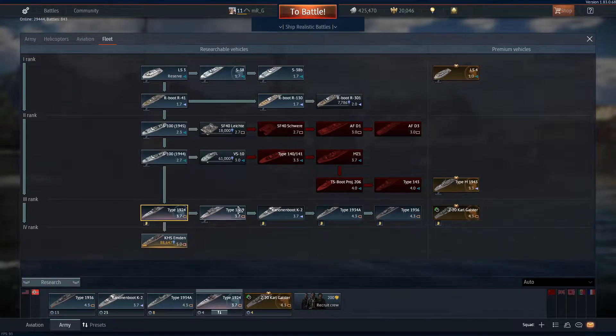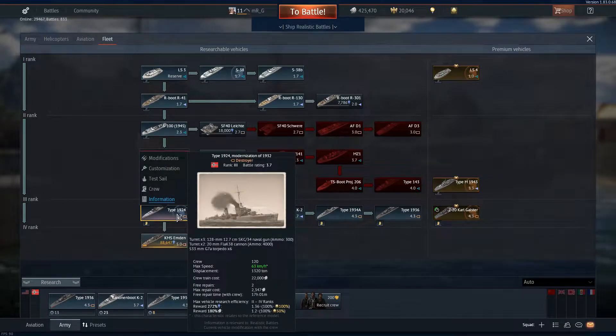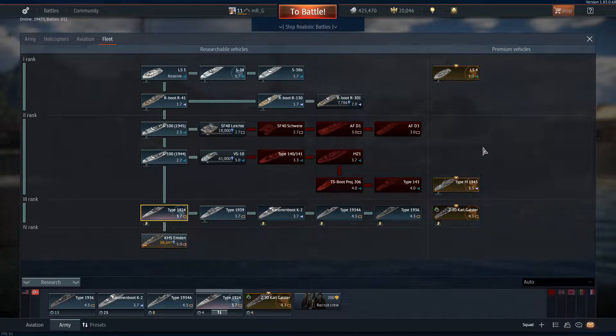It's the first destroyer you're going to grab if you're going down the German line, unless you have one of these premiums. If you had the Carl Galster, it's running the same guns as that premium, however instead of five it's only going to run three. It's got a max speed of 63 kilometers per hour, which is a huge bonus if you came from the minesweeper doing 31 kilometers per hour.